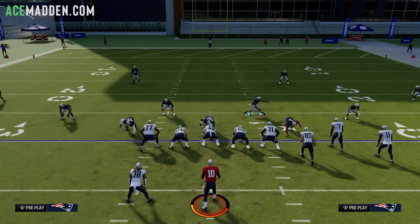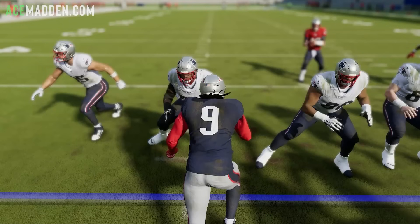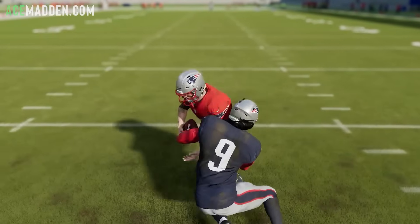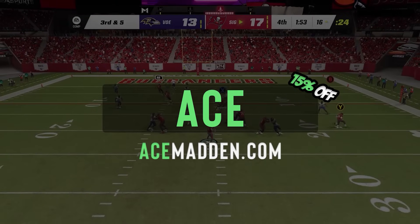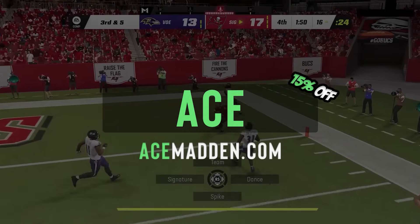Next we're going to talk about the counter blitz setup — if your opponent starts blocking his running back and it's picking up your four-man pretty well, we have another setup to still get pressure. Before that, I want to give a heads up that Mattster has a full breakdown on dollar and a really good B gap blitz out of this exact play over on acemana.com — just become a member, use code ACE for 15% off any membership.